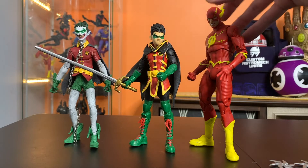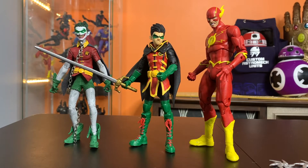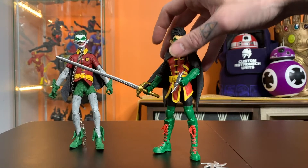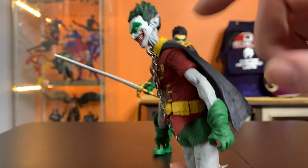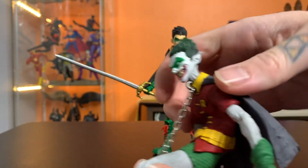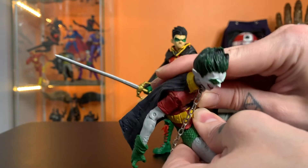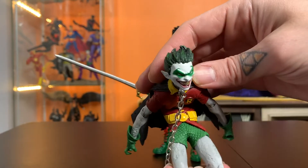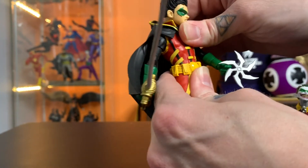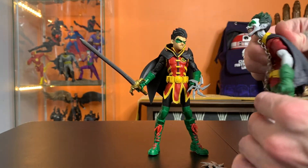You can see how he stacks up next to a traditionally sized character from this line, as well as the other shorty, which is the Crow Robin from Dark Nights Death Metal. Looking at this comparison between these two — on the Crow Robin, the rubber torso piece in the middle is a little flared because I usually have him posed in such a deep crunch. He's crunched over three full notches. This Damian Wayne Robin only goes one notch — that's all you can do — which I wish could go a little bit more, because the Crow Robin does it all day.